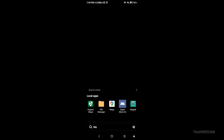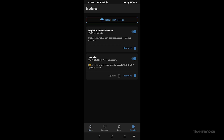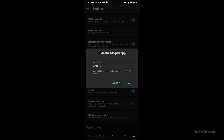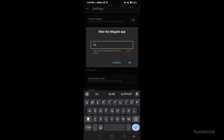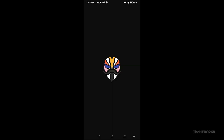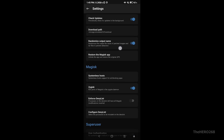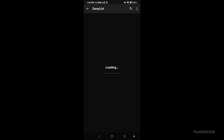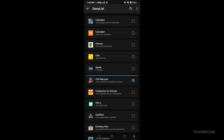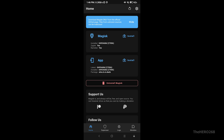Restart the device, then open Magisk — it's finally installed successfully. Remember, we now need to hide the Magisk app from Call of Duty Warzone or else it will crash. Go to Settings, scroll down, configure the deny list, and select Call of Duty Warzone. Go back. As you can see, the name has successfully changed from Magisk to a custom name.